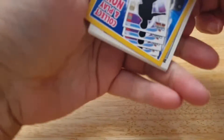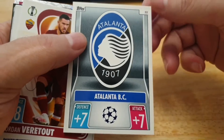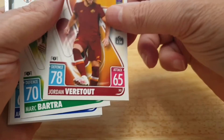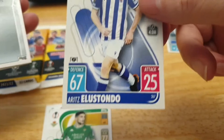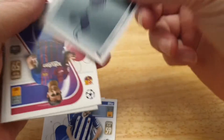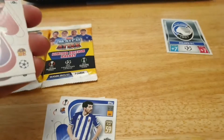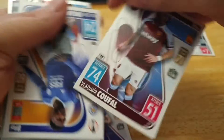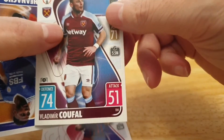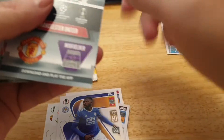First pack — so first off we have a Lanter AC, we have Trout, we have a top Spurs emblem card, and then we have Garcia. I think his name is Carfau — I can't pronounce his name either.